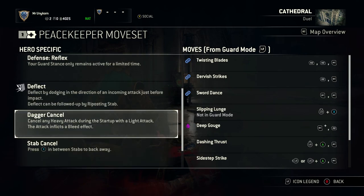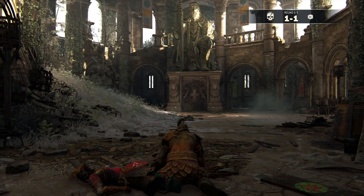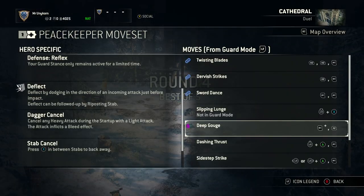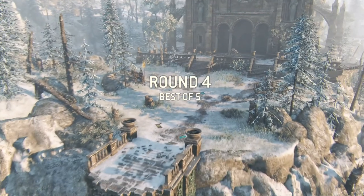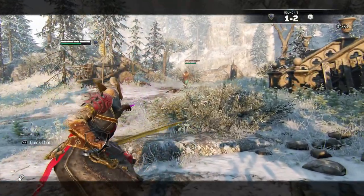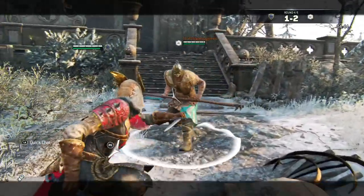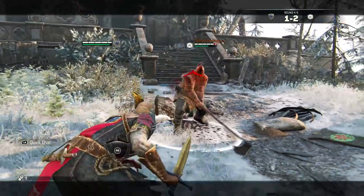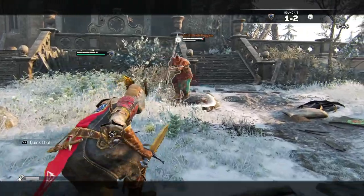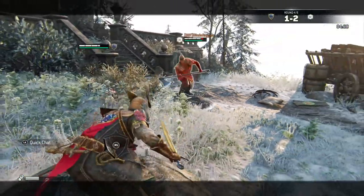Cancel any heavy attack during the startup with a light attack — we'll try and do that and the Bleeding Gouge. Now they have two rounds on me because I'm trying to mess around. Bleeding Gouge and Stagger Cancel — look at that, that poison right there. That bleed damage though. That's the sword cancel.